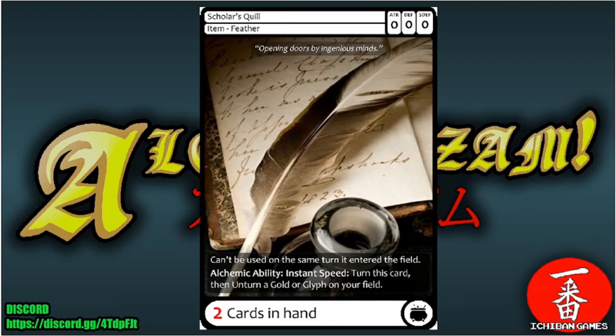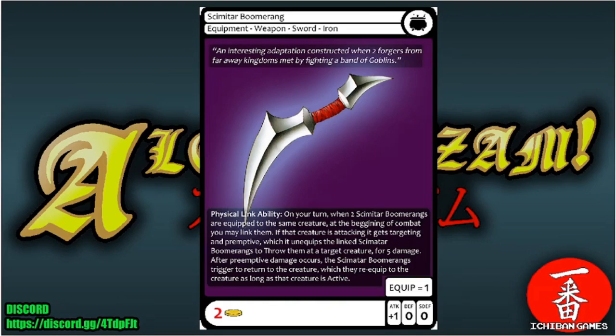Next we have Scholar's Quill, a common item — a feather with a casting cost of two cards in your hand. It can't be used the same turn it enters the field. Alchemic ability instant speed: turn this card to unturn a gold or glyph on your field, letting you cast things quicker.